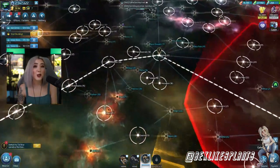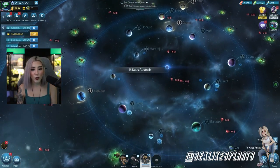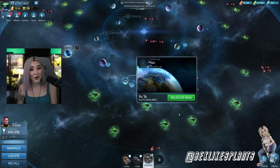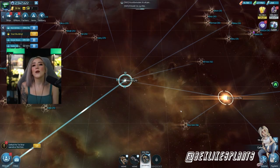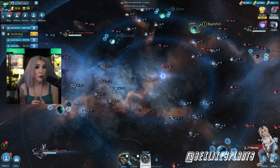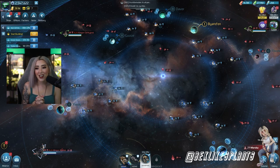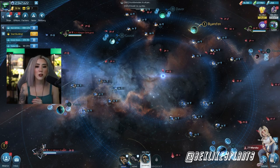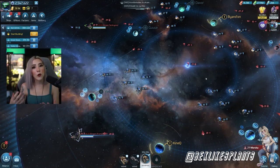I'm going to relocate my base really quickly so I can show you the last thing on the list today, which is parking a hunter. I'm going to pick a system that I like to frequent when I'm doing some hunting. When you enter into a system that has declared you as basically an enemy or a trespasser, a hunter spawns, and that hunter is usually a few levels higher than the system you are in.